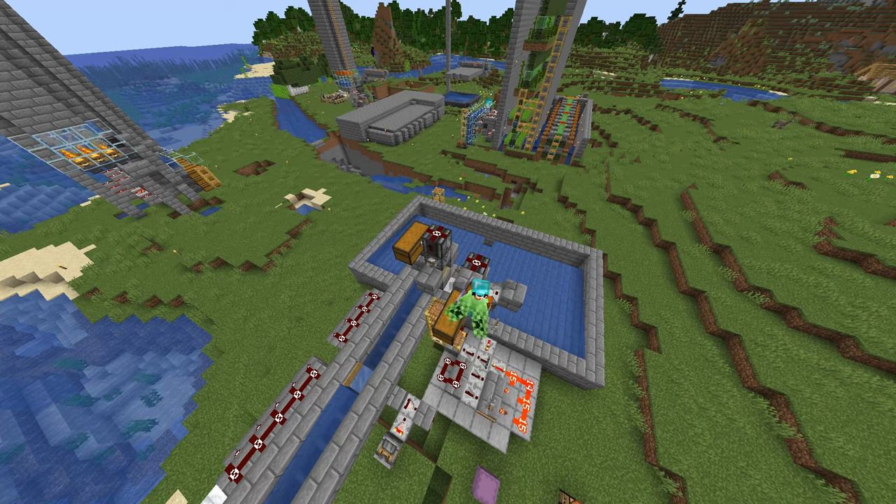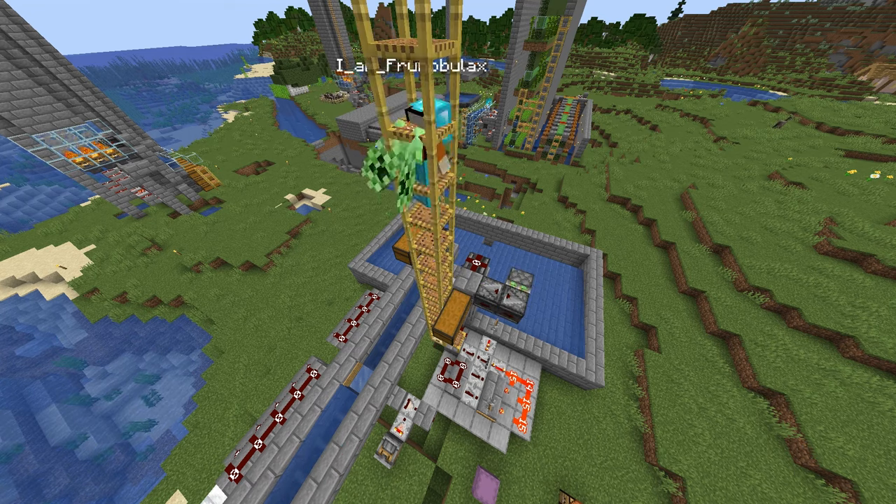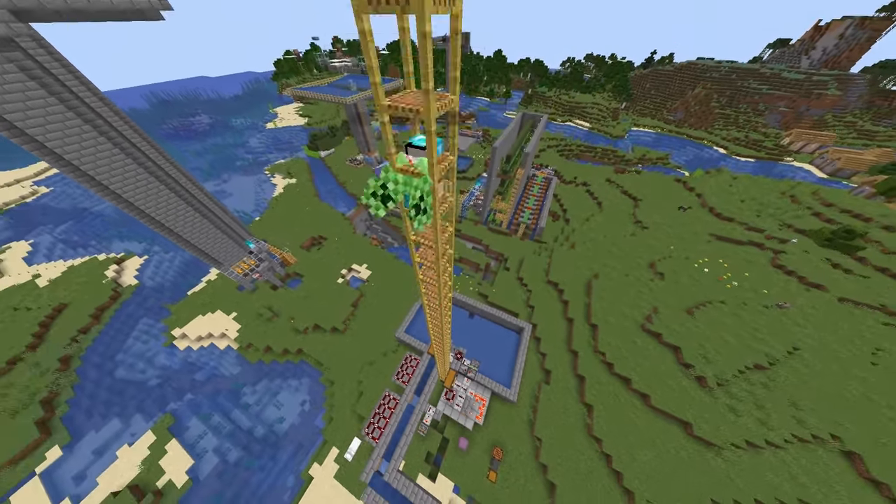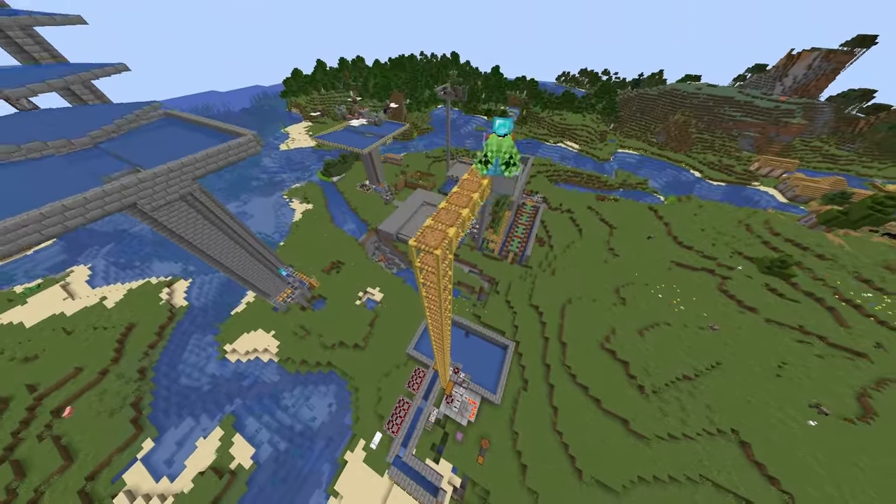If you stop the tree farm and you still have bone meal in your inventory, you can just put it back into the dropper, which will not be full. Also, this farm has a great TNT duper that doesn't need any slime or sticky pistons, so you can build it very early in the game and it's dirt cheap.